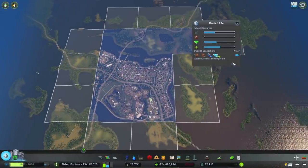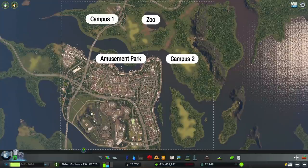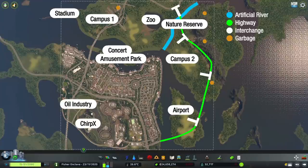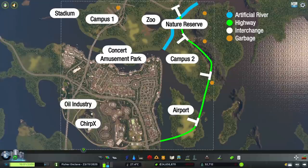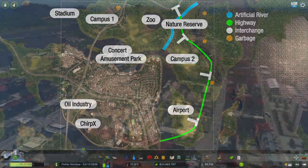Other major projects that should be planned include campus areas, zoos, amusement parks, stadiums, concerts, the location of your airport, and any other large-scale projects. The reason why we want to plan where to place these projects is to prevent redoing your road networks. Believe it or not, road planning comes last — or at least in my eccentric, out-of-the-box point of view.